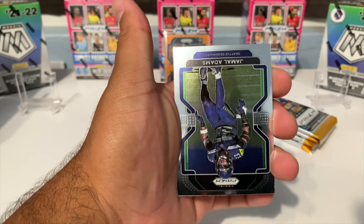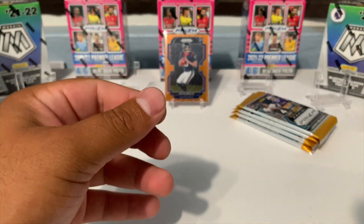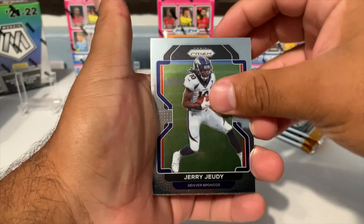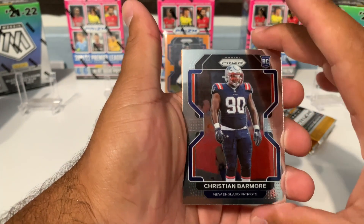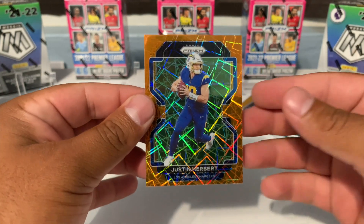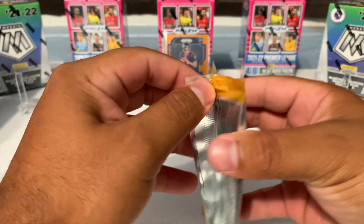We got Mile Sanders, Jamal Adams, and our laser — not going to be a rookie. We got Josh Allen for the Jacksonville Jaguars. Comment below who you guys think is going to win this battle. We got Jerry Jeudy for the Broncos, Will Fuller the fifth, a rookie Christian Barmore, and our laser is going to be Los Angeles Chargers — we got a Justin Herbert second year! Going to sleeve him up. That's a hit — it's not a rookie but that's a hit.